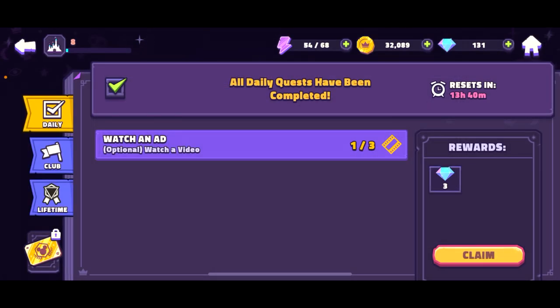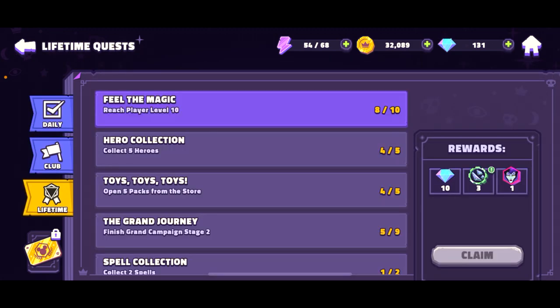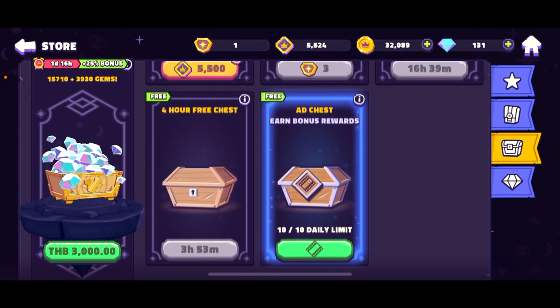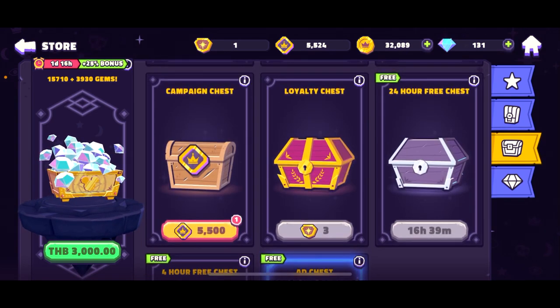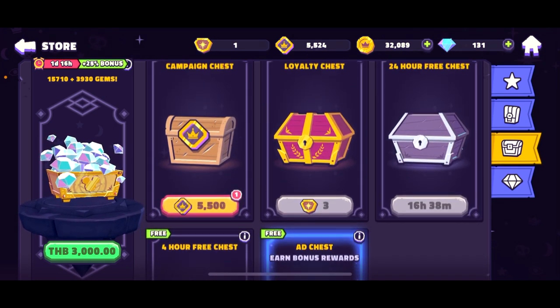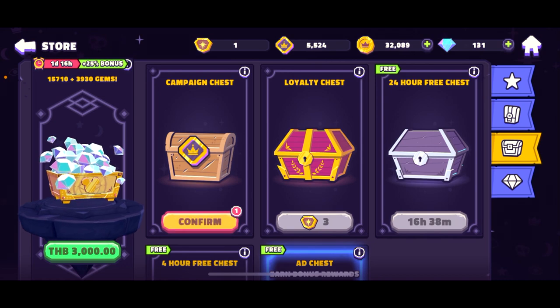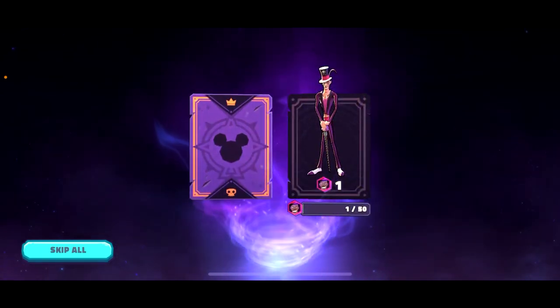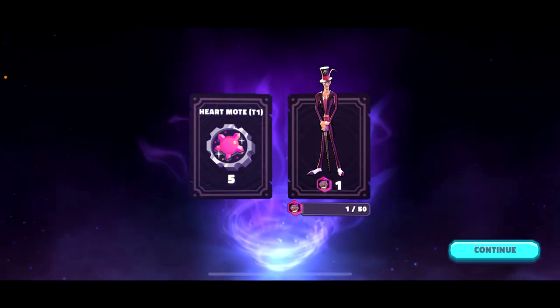We got three crystals. And if we reach level 10, feel the magic. Now I'm going to the store — there must be a chest for us somewhere. Oh, here — campaign chest, confirm. Who's here? Just one — and Hard Mode. Not so bad.